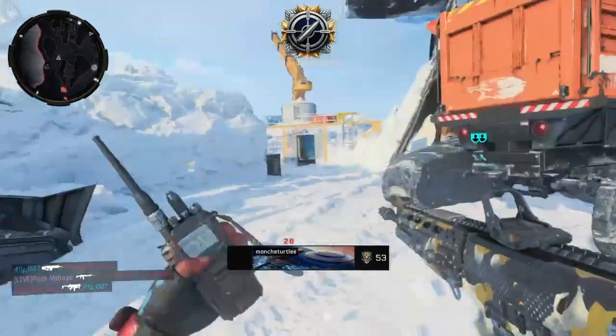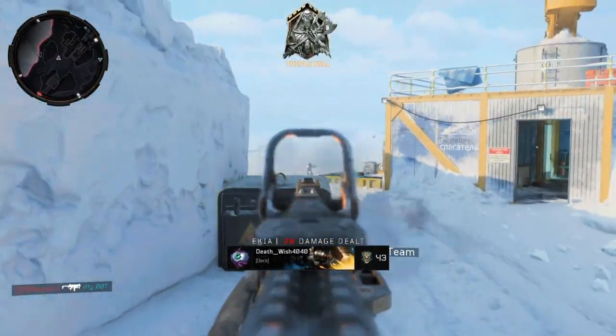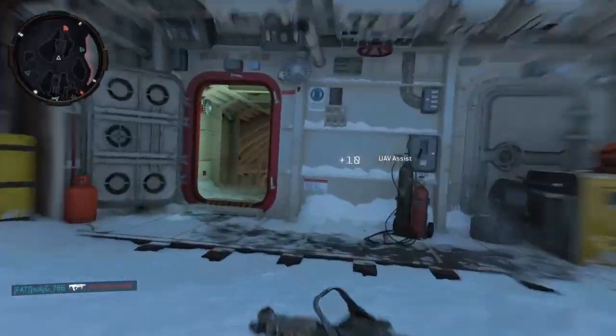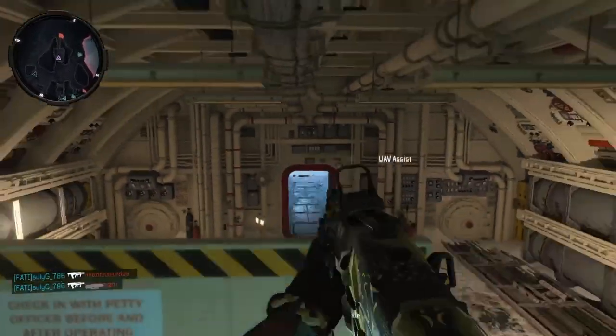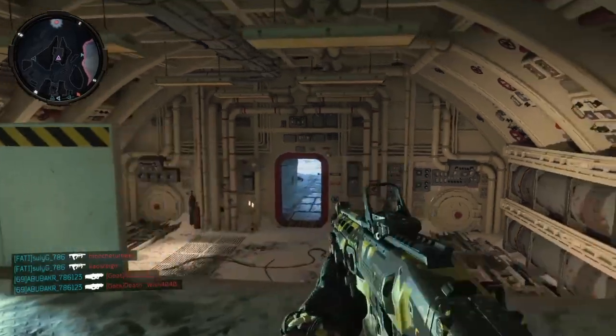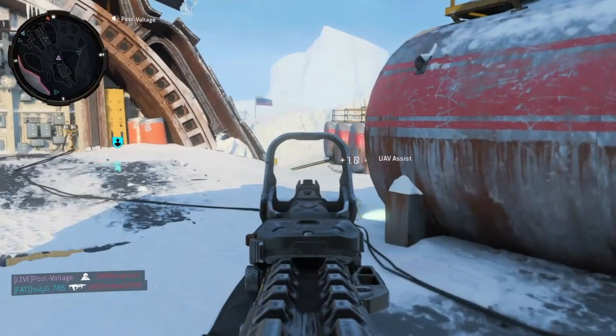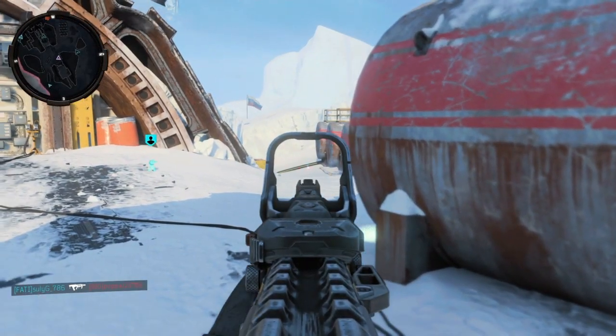I hate getting hit markers in hardcore. You know, you're shooting through a pack of people — like four people — and the fourth person has body armor on and he kills you because you didn't one-shot him. FMJ allows you to one-shot through body armor. And on some maps like Firing Range you can wallbang walls with it too.